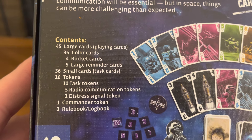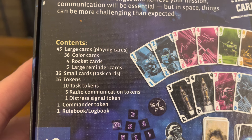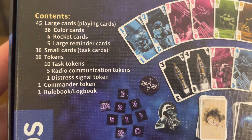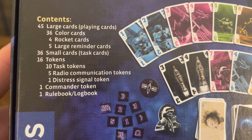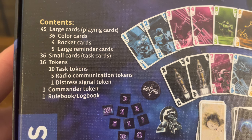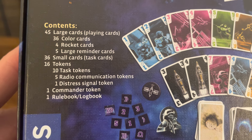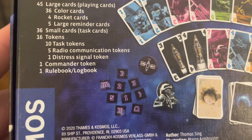Contents: 45 large cards which are playing cards — 36 color cards, 4 rocket cards, 5 large reminder cards; 36 small task cards; 16 tokens — 10 task tokens, 5 radio communication tokens, 1 distress signal token, 1 commander token; 1 rulebook; and 1 logbook. The game came out in 2020.